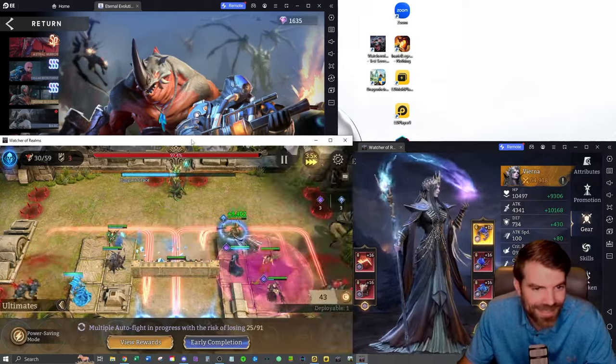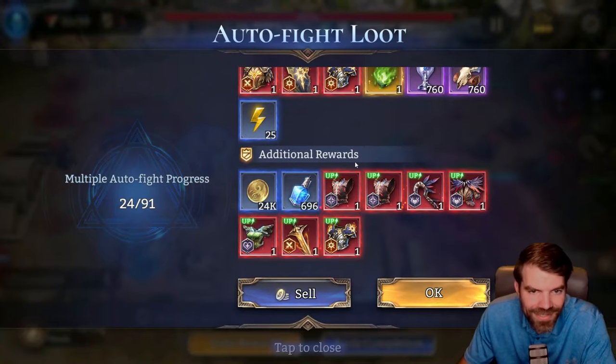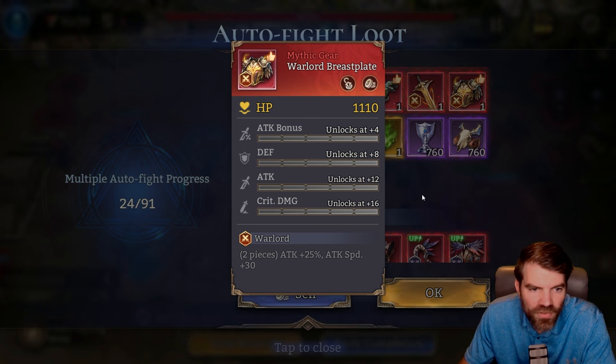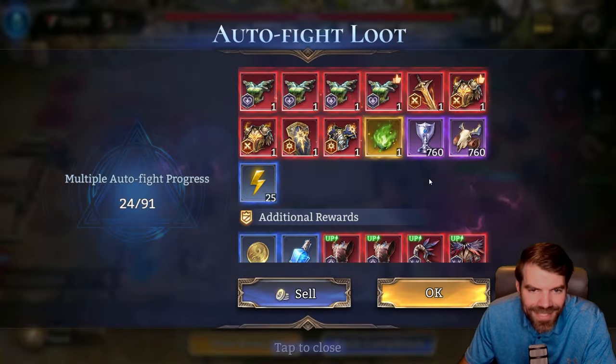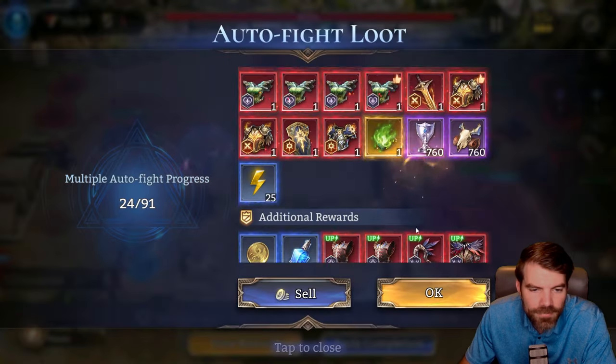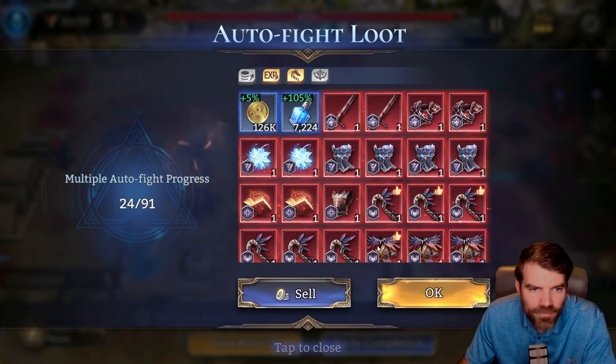Let's check where we're at. I'm farming stage 20 right now and you can see no ancients so far. A lot of these pieces — like this one is okay, but it has no crit rate, which is kind of sad. Every time I'm rolling these up, this one's okay but has no attack percent unfortunately. Unless it's an ancient, I'm really not getting good rolls.